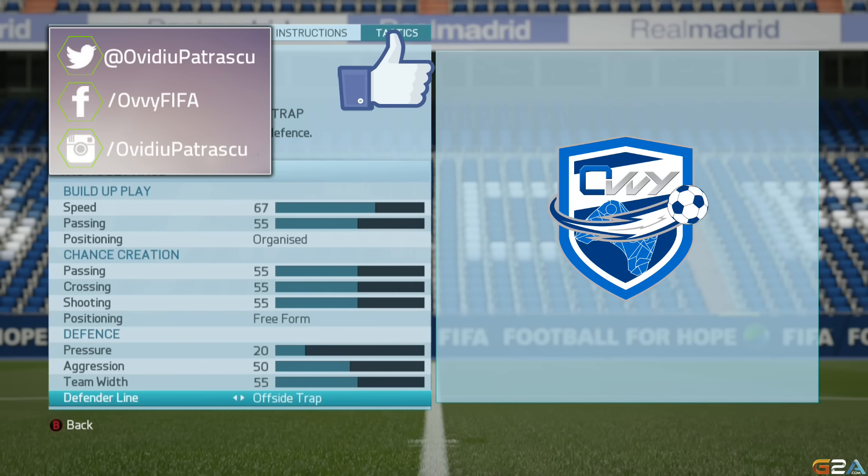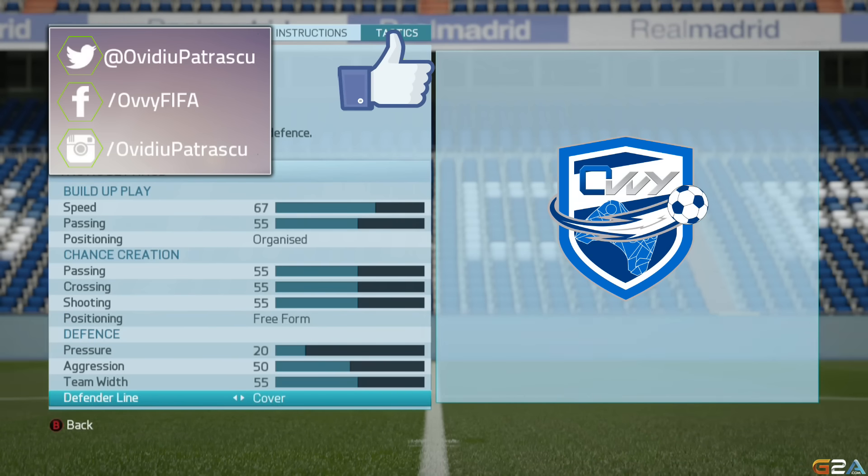The defender line should be on cover, as the offside trap is just too risky to use and might give away some easy goals for your opponent.